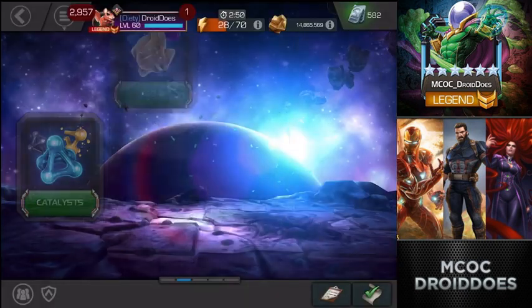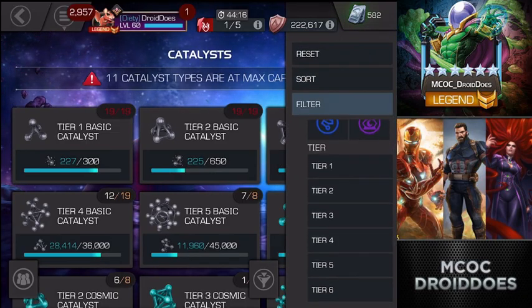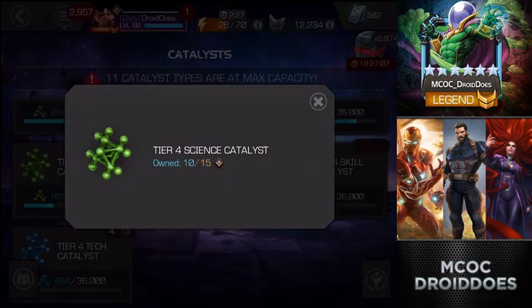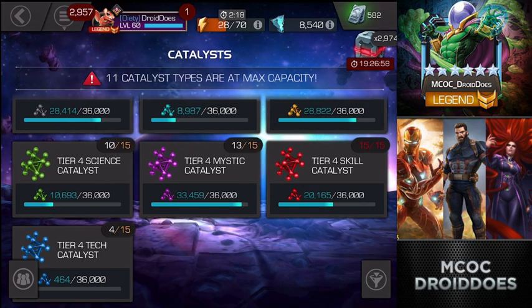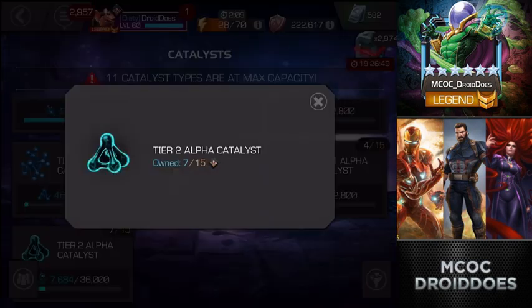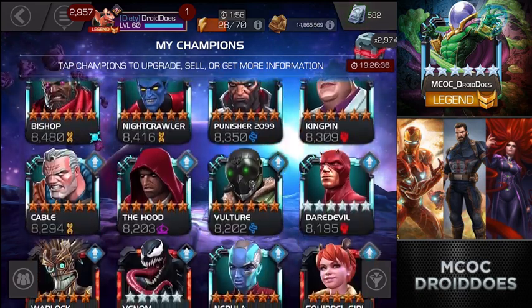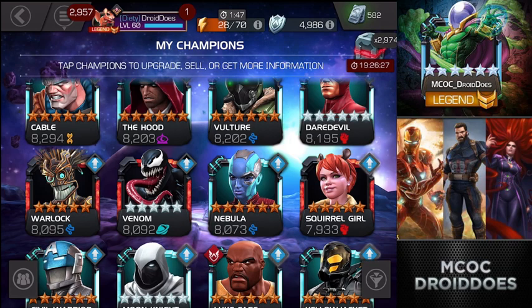Let's go back into the inventory and see how it all ended. I'm all of a sudden at almost 13 tier four basics — that is phenomenal, really really great, those are absolutely going to come in handy. Didn't get as much cosmic as I wanted but I don't have any big cosmic rank-ups right now so that's okay. Got a few mutant, more than a few science — and four tech, which was really good since I had none before. Of course there's the tier two alpha bringing me up to seven, which is great. Number one rank-up priority is definitely Warlock — the OG nightmare fuel.